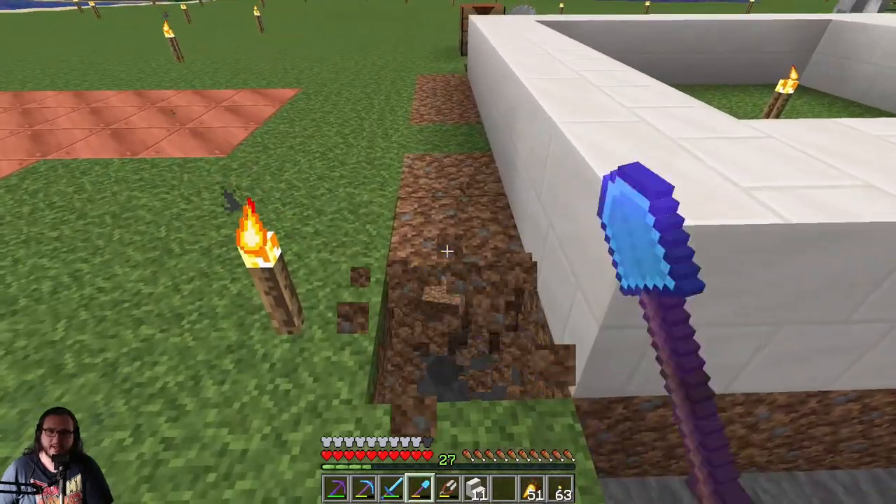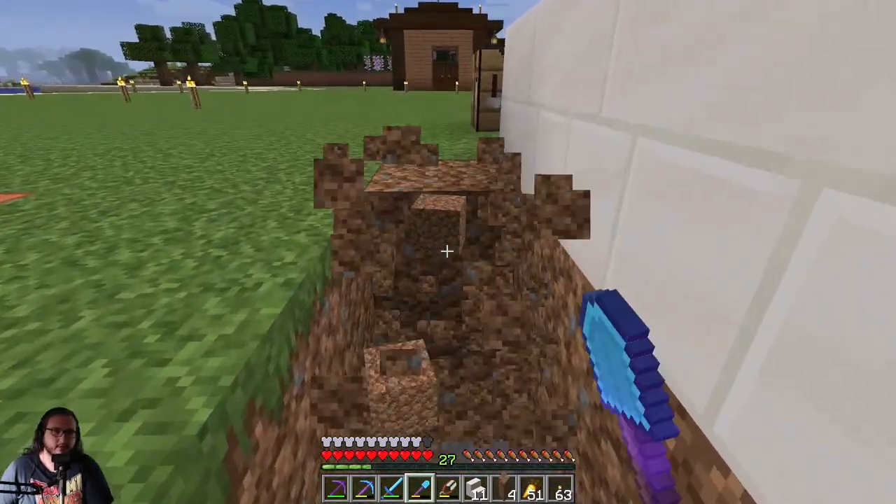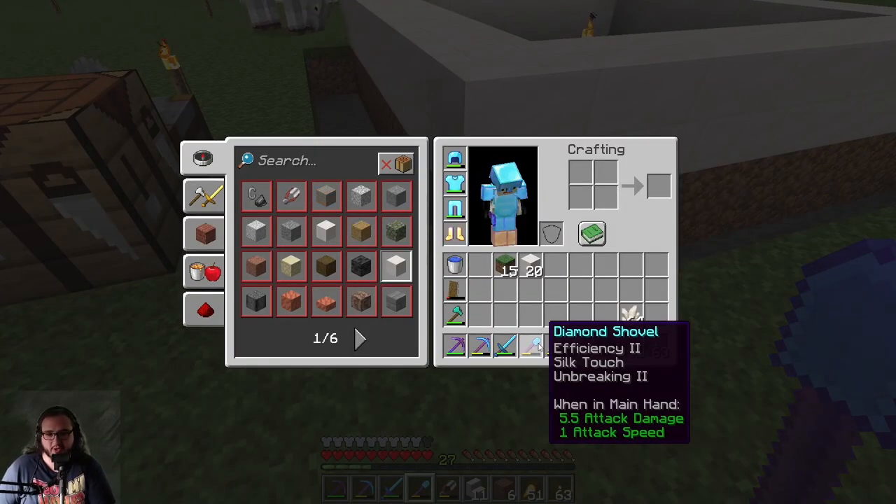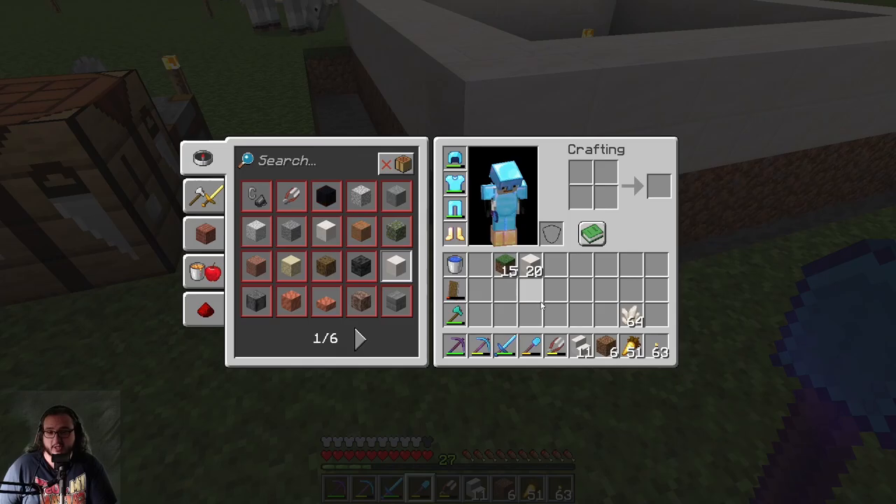The shovel - I should put mending on the shovel. Or I'll just make another shovel because it's good. It's just a shovel, I don't need it to be the best thing in the world. It's got efficiency two, silk touch, unbreaking two - I really should just put mending on it.